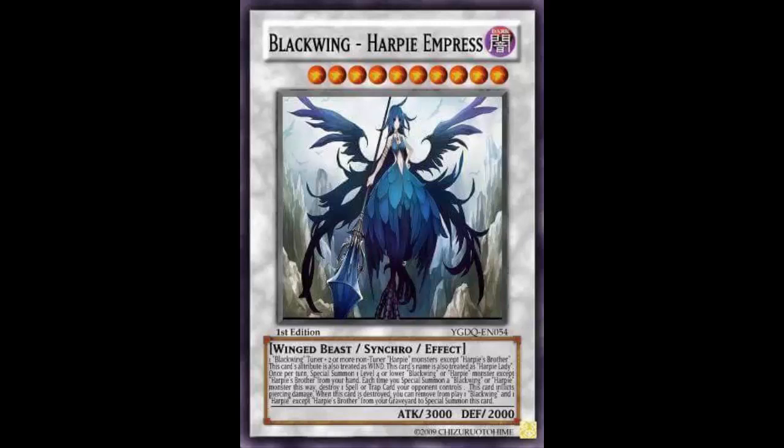Instead of working well together, the decks will just clog each other up. You activate Harpie's Hunting Ground wanting to pop backrow, but you only have Blackwings to summon — doesn't work. You have Black Whirlwind active, but all you have are Harpies to summon — also doesn't work. Just because they're both Winged Beasts and both Icarus Attack targets doesn't mean you should blast these two decks together.